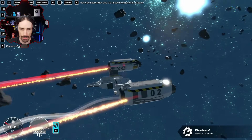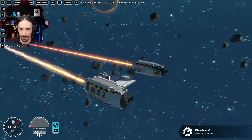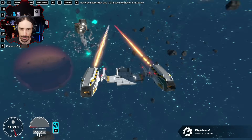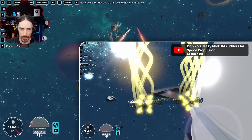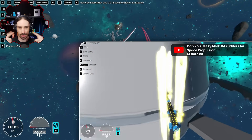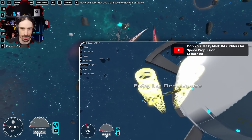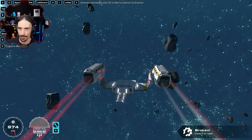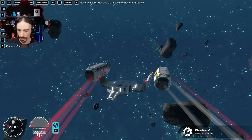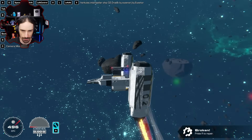Left Alt for brakes — these brakes are super thrusters, look at that! I think what people are doing is counter-rotating sets of inertia blocks, which apparently creates a lot of thrust somehow. That's pretty cool.